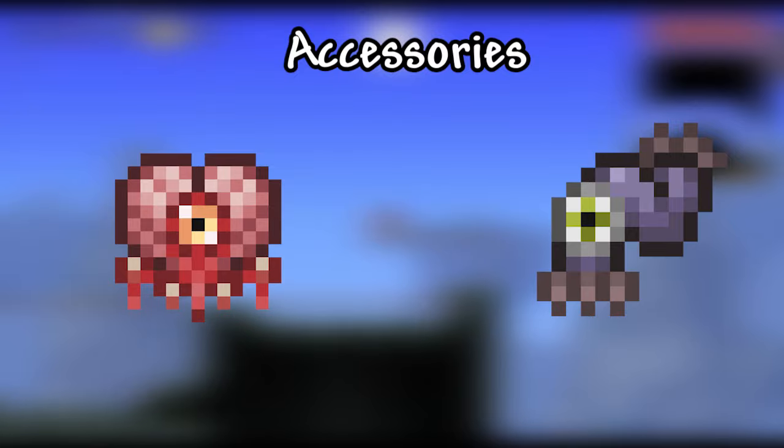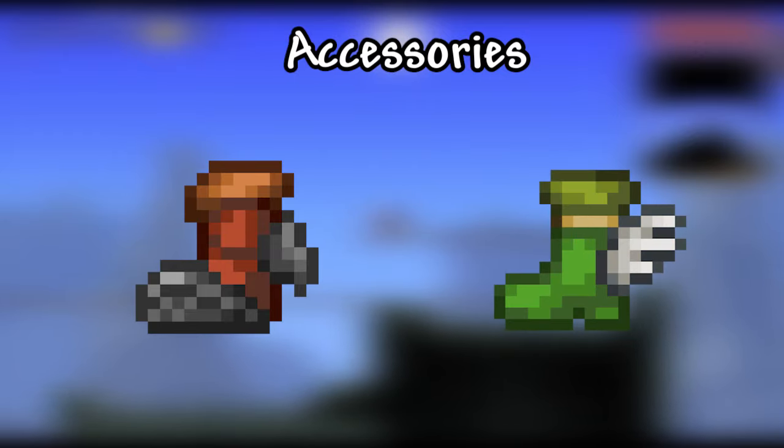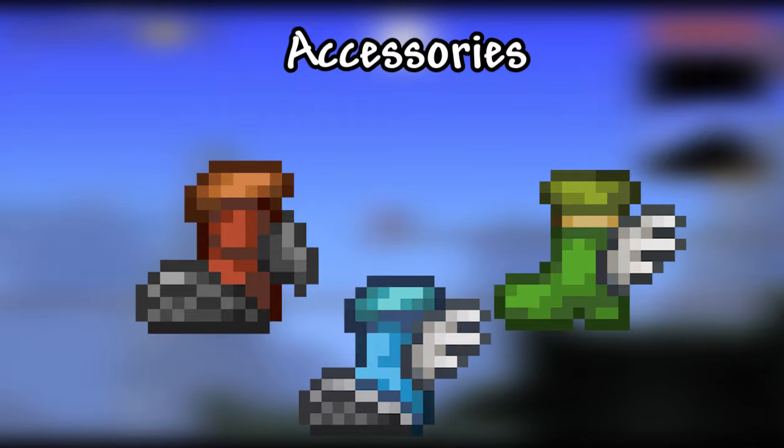As for your accessories, I highly recommend either the Brain of Confusion or the Wormscarf, depending on what your world holds, the Shield of Cthulhu, a jump boosting item such as the rockets or a cloud in a bottle, and a pair of Hermes boots. Better yet, to save an accessory slot, you can even combine your Hermes and rocket boots into some Spectre boots if you wish.